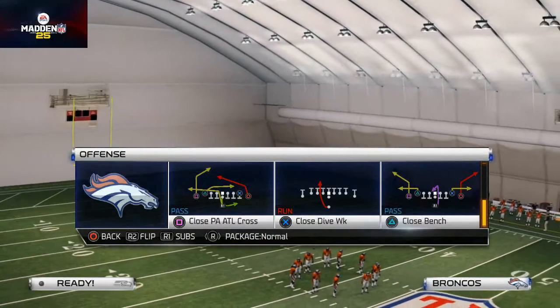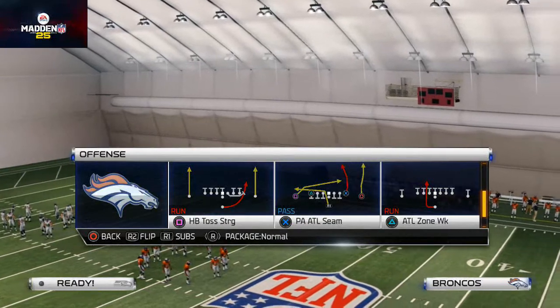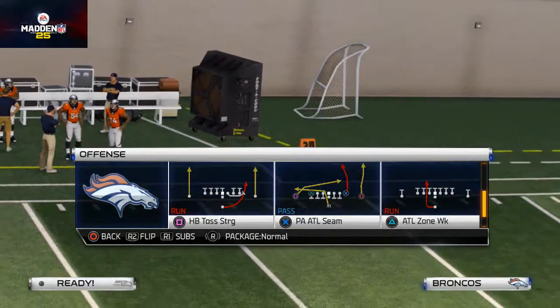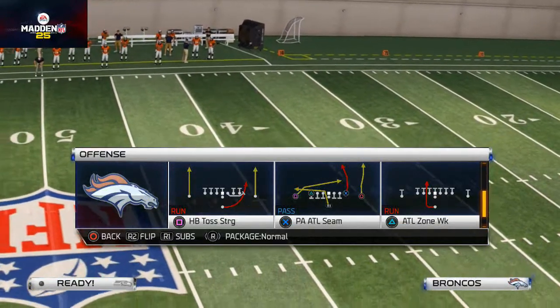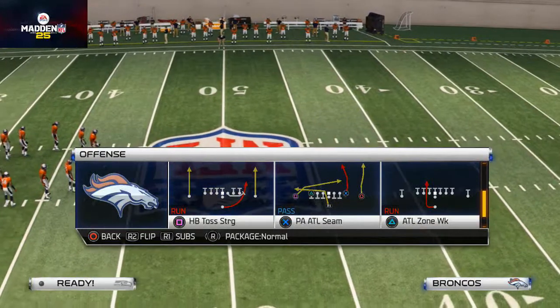My favorite three-headed rushing attack is the close dive weak — you can just flip it left and right. You could also go ATL zone weak, and with the halfback dive it's your quick audible down. That could be your three-headed rushing attack, obviously in any playbook for the most part. We want to show you a quick audible you can get to in the no-huddle situation, so if they're not honoring your running game you can check down to it.